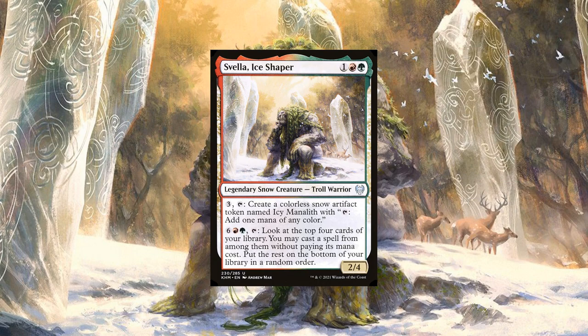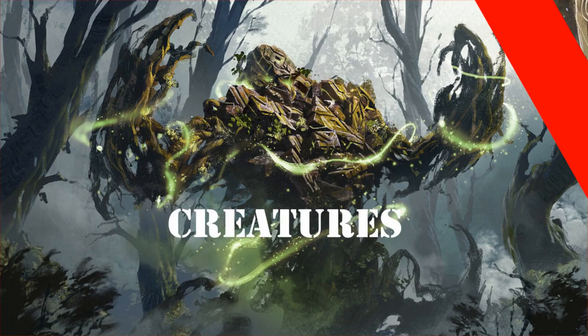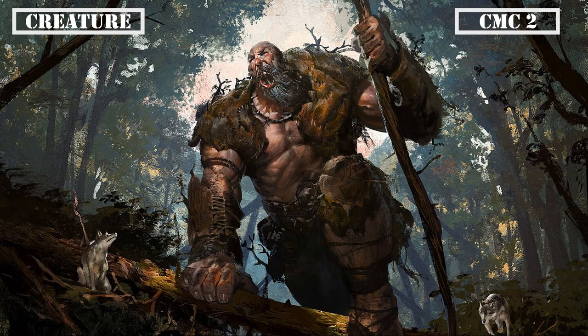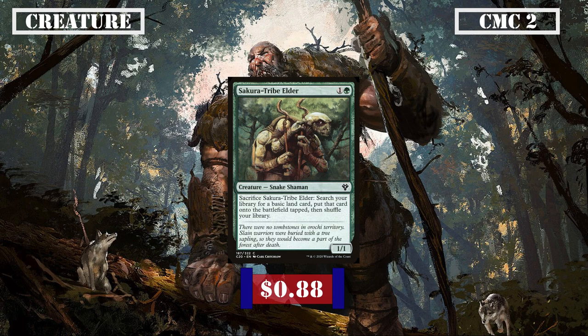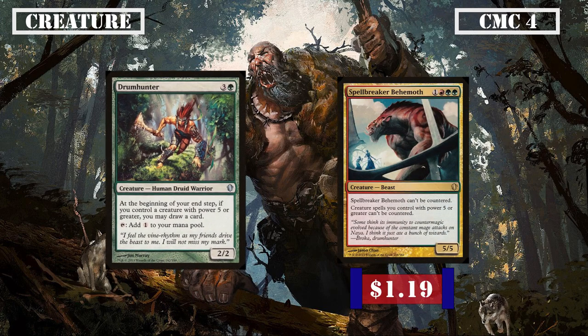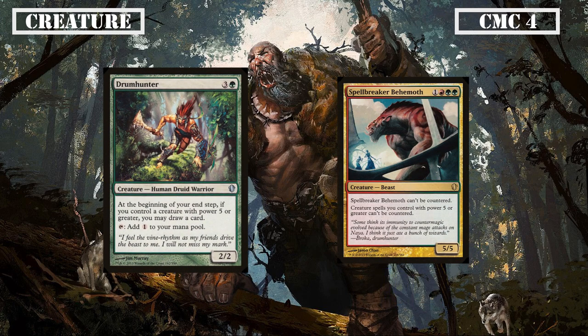From there, all we need to do is continue maintaining board pressure by dropping bomb after bomb until we run over our opponents with our huge creatures. So now that we know a bit about the commander and the deck's playstyle, let's start breaking down the deck itself by starting with the creatures. Moving straight into CMC 2 we have Sakura Tribe-Elder, a 1/1 we can sac to put a basic land from our deck on the field tapped, giving us a simple land ramp source to speed up our game plan. Then, skipping to CMC 4 we have two big creature payoffs with Drum Hunter and Spellbreaker Behemoth.